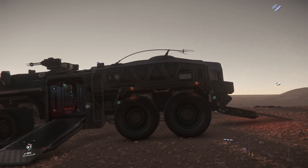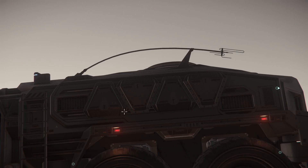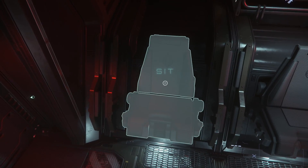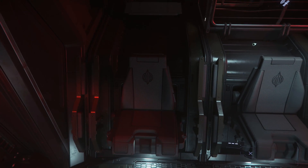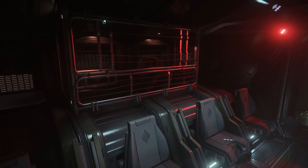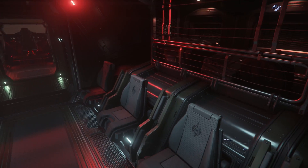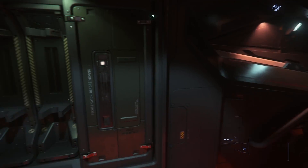Let's take a look inside — just look at this attention to detail. Inside it offers eight jump seats and has a remote operated turret. One thing it does have is a weapons locker, just like the Cutlass Black, so you can store some of your inventory in the Spartan.